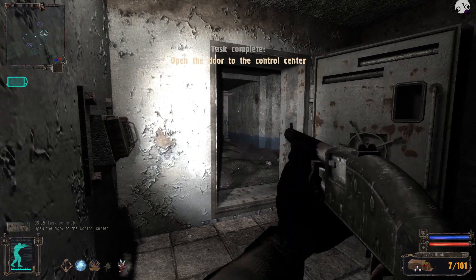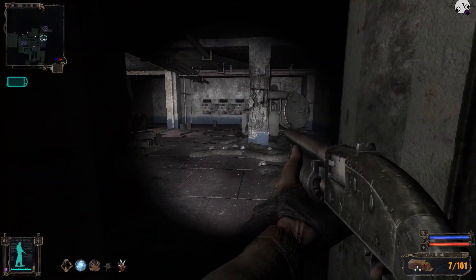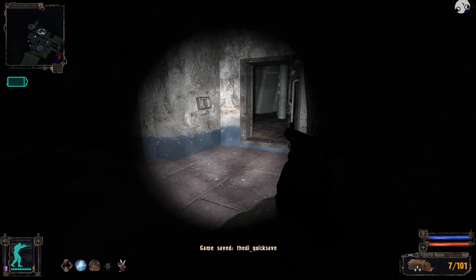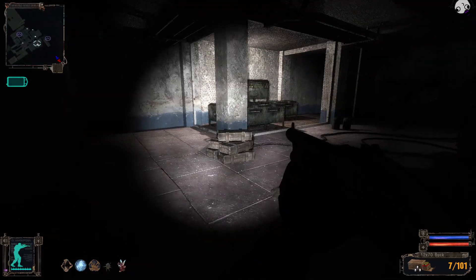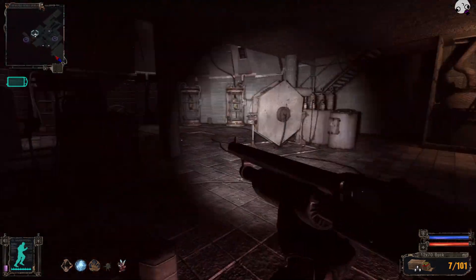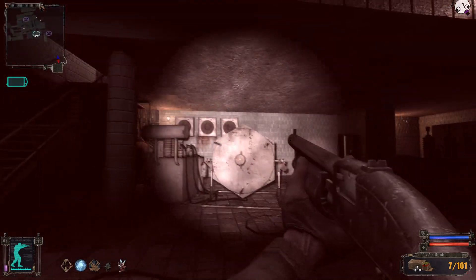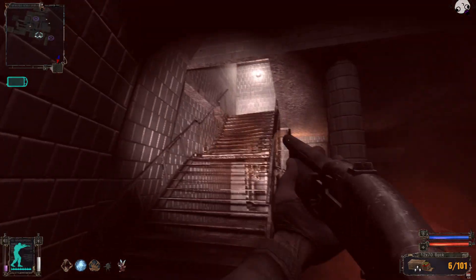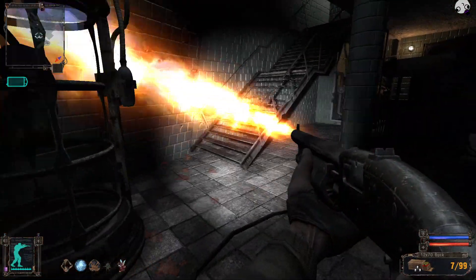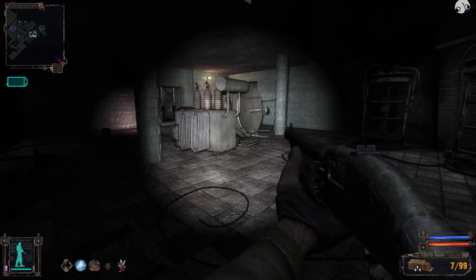That part can really scare the shit out of you, because you see something banging on the door, and then you open the door and there's nothing there. That part scares the shit out of me every single time. Now here comes the weird part — there's like a souped-up poltergeist in this room you have to kill to complete this area. The area is dead. Yes, I got him! Now you just gotta wait — here comes the cutscene.